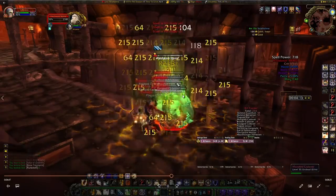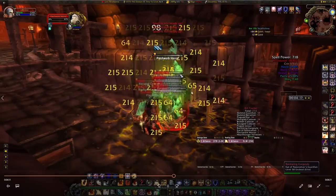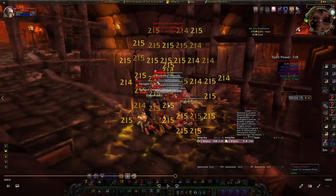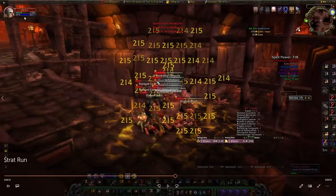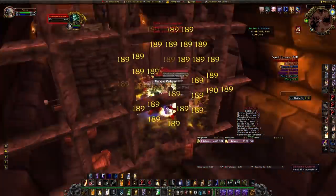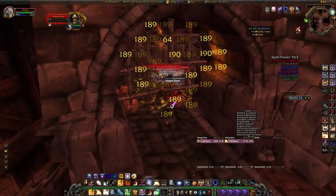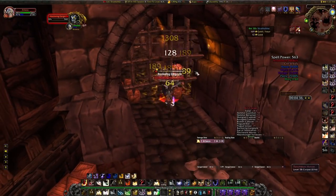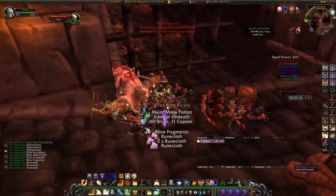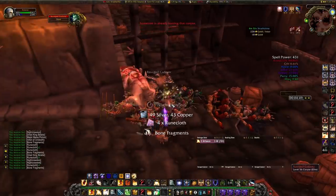Wait for three stacks of Vengeance, then pop your on-use trinket to pump down the damage. Keep Exorcism on cooldown for free GCDs. When Figurine of the Colossus is active, pop Holy Shield for a higher block proc chance - if your health is going down, pop Holy Shield with Figurine and you'll quickly recover about 30% health. When Figurine runs out and you're at about 30% health, pop Bubble, heal up with Holy Light while keeping Consecrate going. The goal throughout is stacking Vengeance to three stacks as fast as possible, then popping the on-use trinket to burn down the mobs.